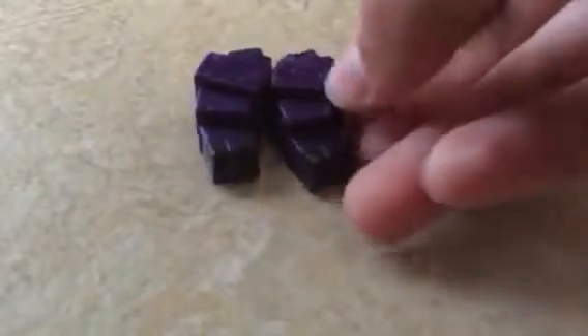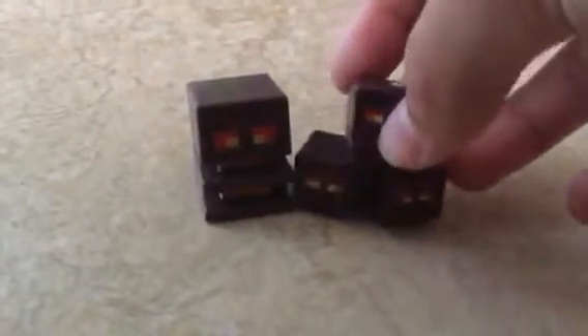Next up are the endermites — I got two of them right here, very cool. Next up is the magma cubes. I got two packs of three — these are both really cool. I love the eyes and what's inside of them, it's just lava, molten. I don't know why they're purple though, but it's very interesting.